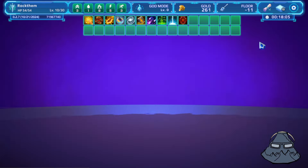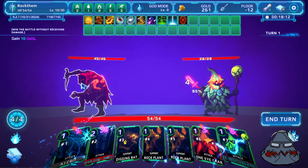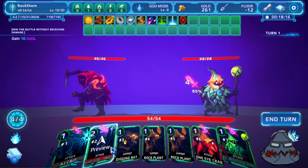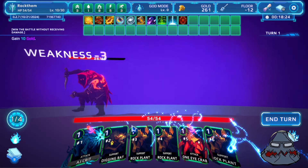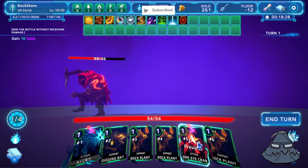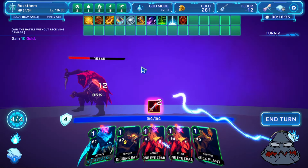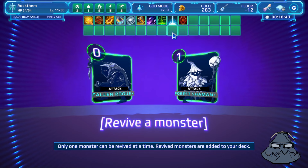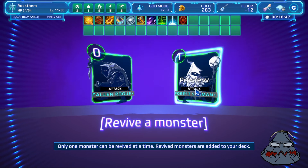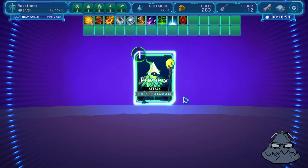We unlocked a random card somehow. We have 54 health — let's go for a fight. HMZ is disgusting. Boom. I love it so much. Win the battle without receiving any damage — I don't think that would be hard. We're starting with a solid build. We got extra gold, and I think Frost Shaman over a Fallen Rogue — I need the card draw, we have a lot of energy. Forest Valiant — welcome, welcome.